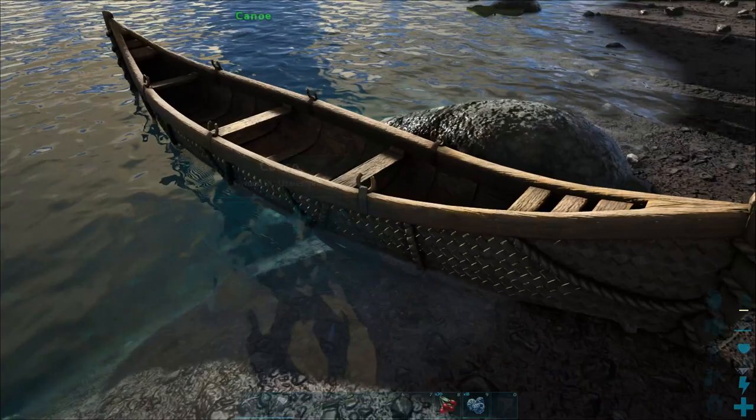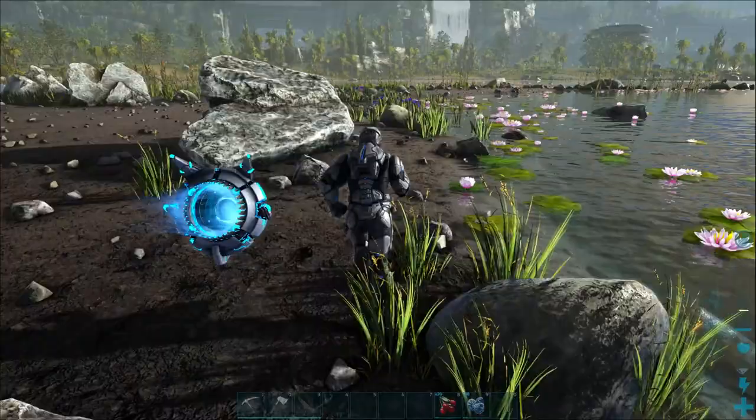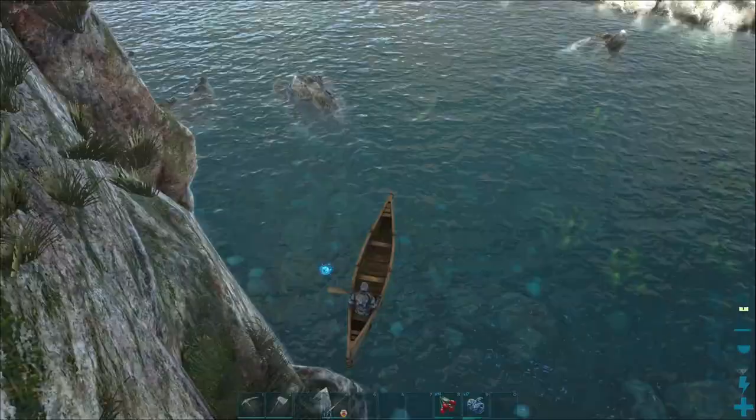Another handy feature of the canoe is that you can pick it back up after you've placed it into the water. You do so by going to the context wheel and clicking pick up canoe. I was kind of hoping you'd be holding it over your head for a proper portage, but sadly no such luck — it goes into that little pocket dimension that you keep your inventory in. But once you go to another site, you can of course just place it into the water as you did before.